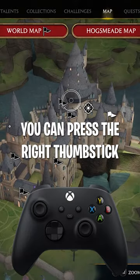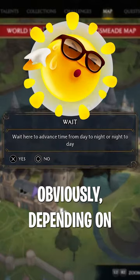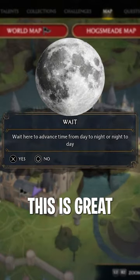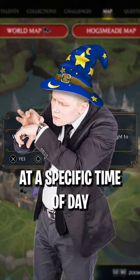Also, when you have the map open, you can press the right thumbstick to wait until morning or evening, depending on what time of day it already is. This is great when you have objectives that need to be done at a specific time of day.